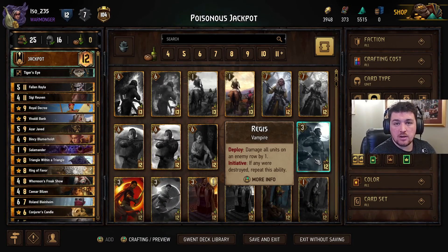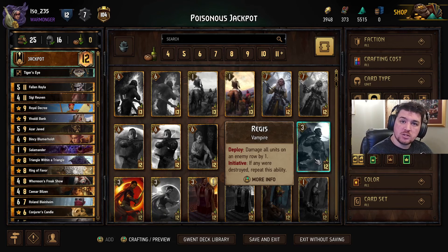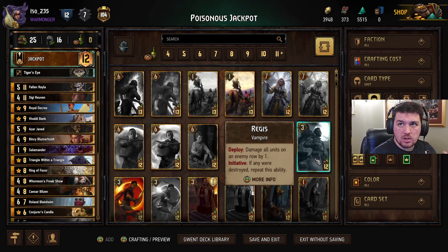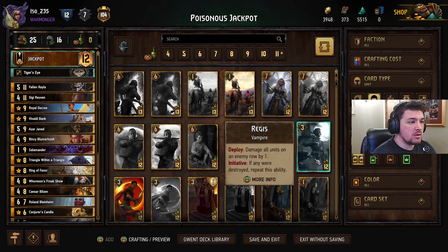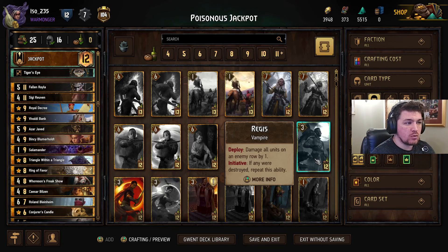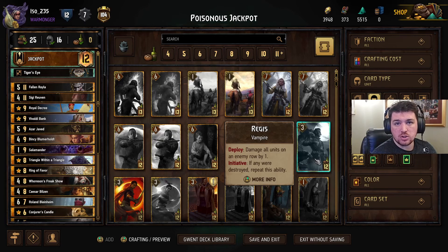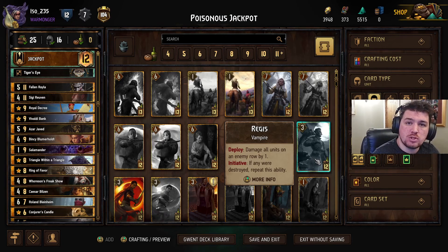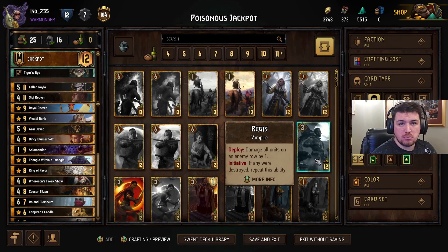Hello everybody, welcome to another deck guide. I think the last one went quite well, still some places for me to improve upon. Today we're going to take a look at Syndicate-lined Pockets with a Poison theme. We're going to be taking a look at this decklist — I've called it Poisonous Jackpot. It's going to make use of some of the new cards from the Forbidden Treasures expansion, including the Conjurer's Candle and Ring of Favour, amongst a couple of old favourites for the Syndicate decklists.